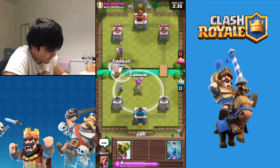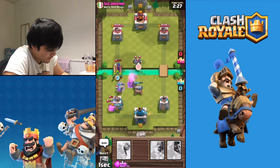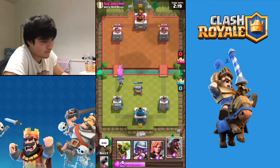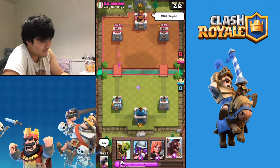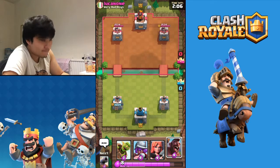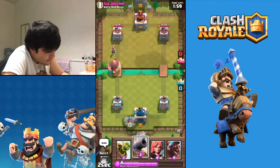Boom, just like that - I'm gonna Fireball this hopefully to kill the Witch. Nope, doesn't really kill the Witch - not even one hit. He's got a really strong strategy - he starts the Giant really early and he's got a Giant Witch deck basically. It's 20 minutes now - all right let's go, we need a Cannon again.